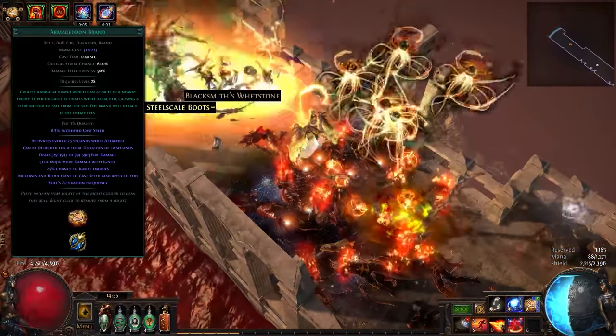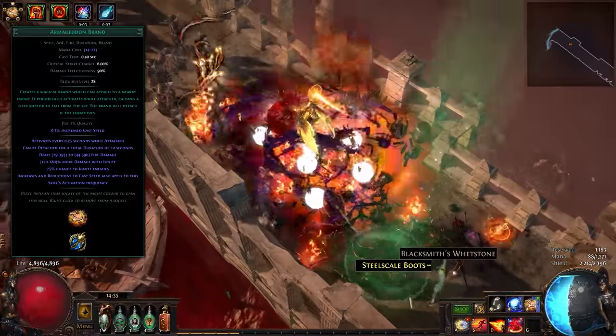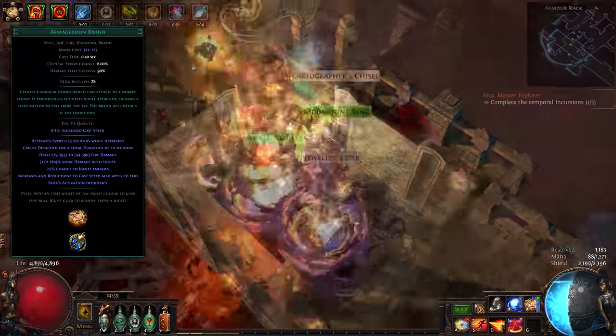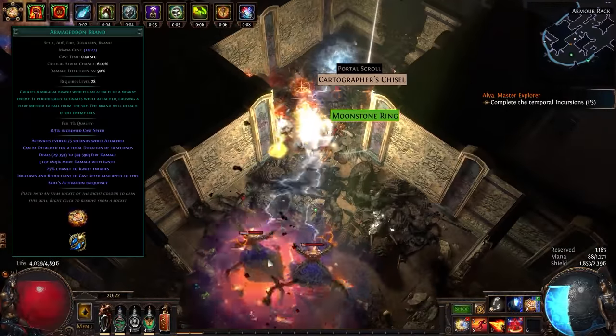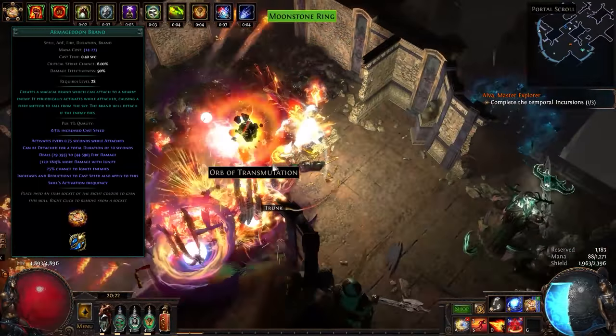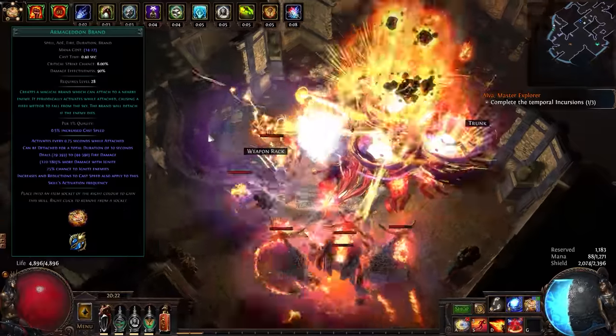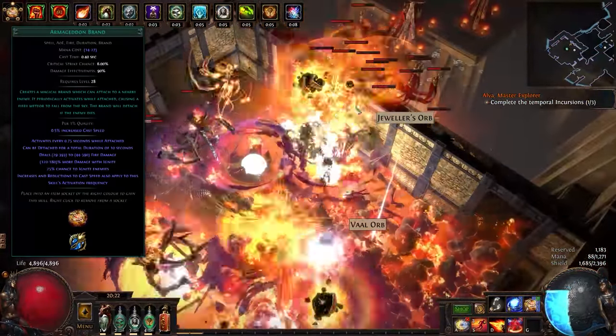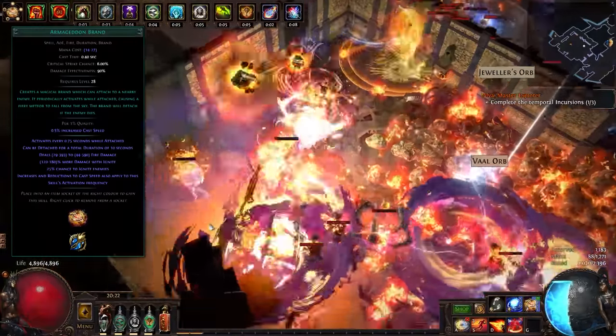If you are fighting a boss, only one of the detached brands will attach to the boss while the others lie dormant, however this can be expanded as we will discuss later. Brands are also able to continue activation and casting on their own while moving around just like totems, letting us almost set and forget them on most bosses. On top of this, brands are considered as self-cast damage, and as such, life and mana leech can be used with them.